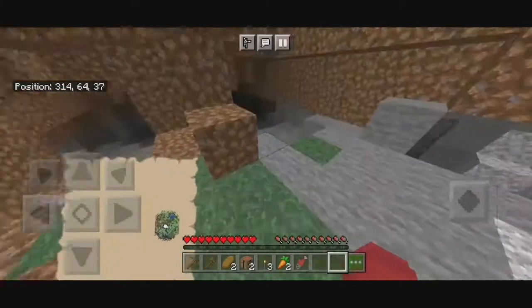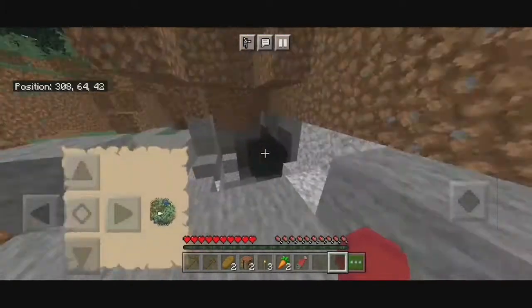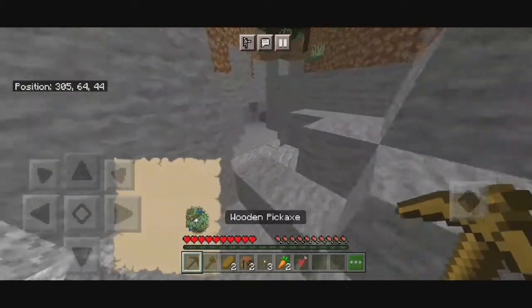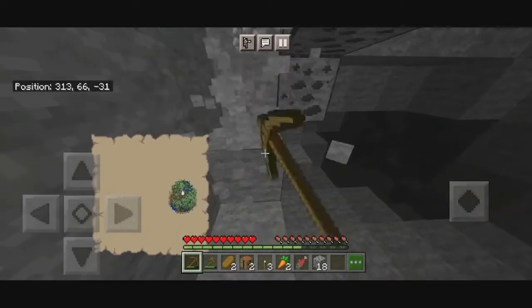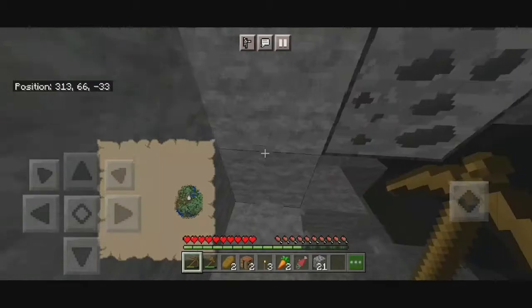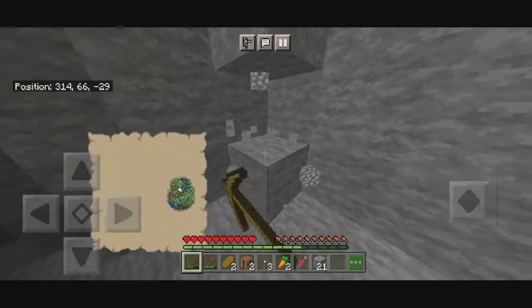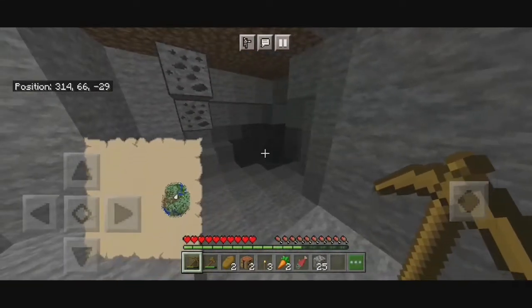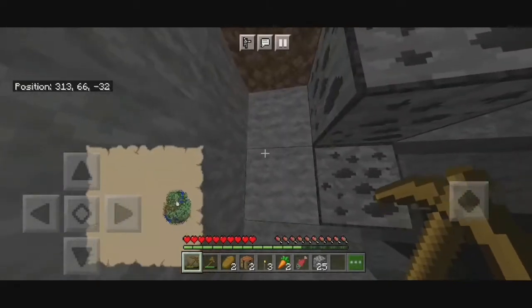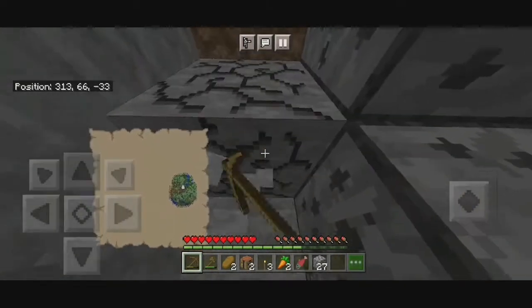Not like the other video where I had a savannah biome. We already have zombies on our tail, so we need to get out of here fast. We found coal, guys. The first thing we need to get is iron and then seeds, so we can start our wheat farm and then our sheep farm, so we can get a lot of hella OP stuff.